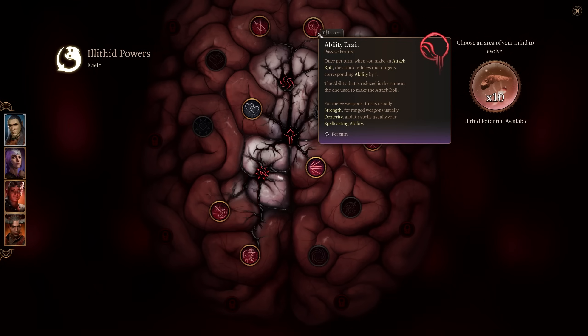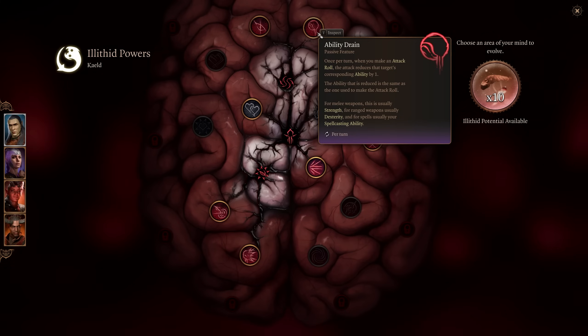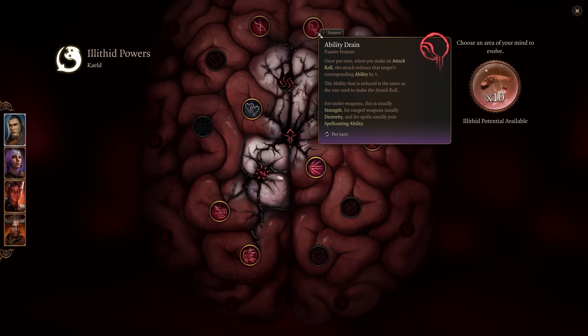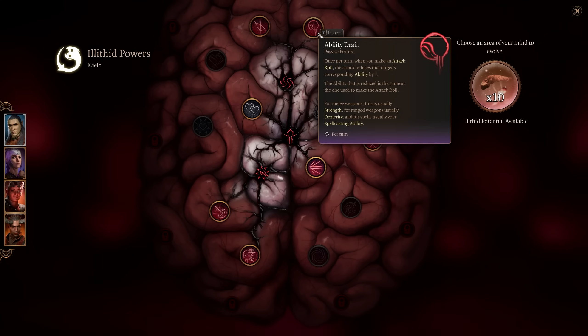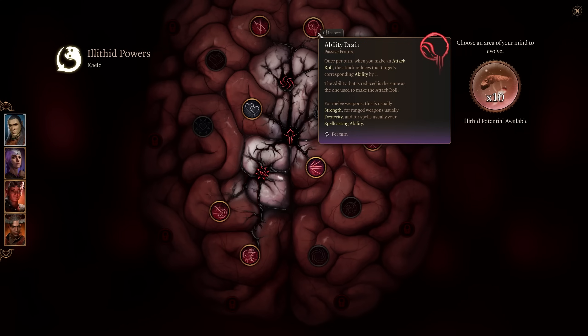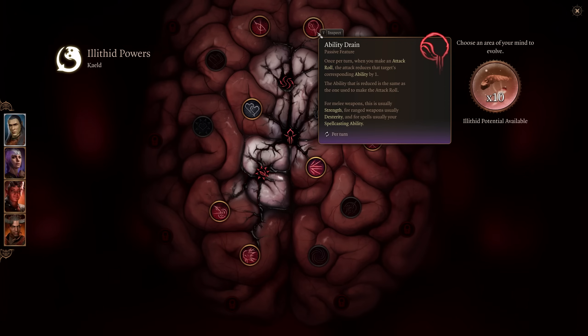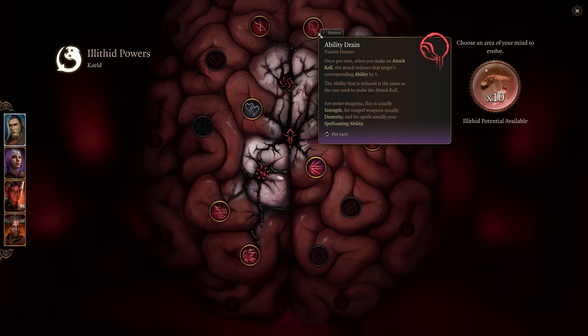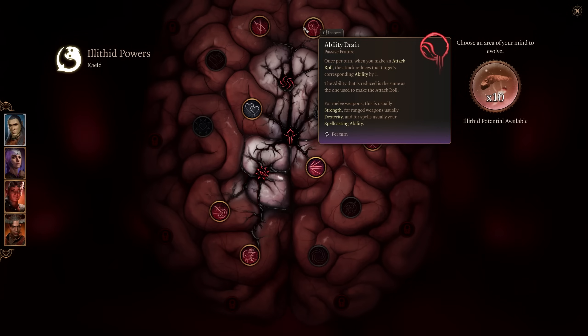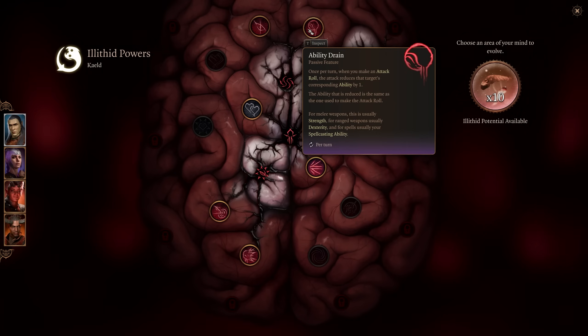You can have a lot of fun constantly layering that drain on — ripping up someone's ability without needing a warlock's Hex. If you're fighting a big boss with lots of Strength and you've got a barbarian running in, Ability Drain just knocks their Strength down on every attack. It's a really great way to get something offline, and it reduces it by one each hit — so stack it repeatedly across multiple turns.